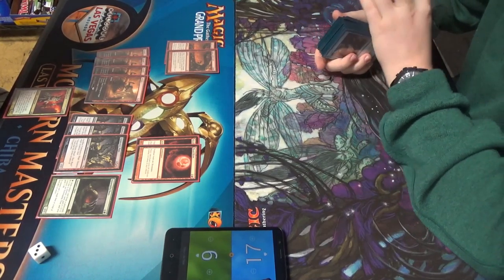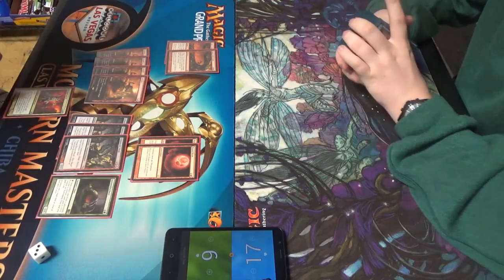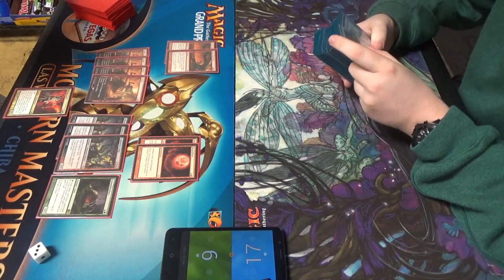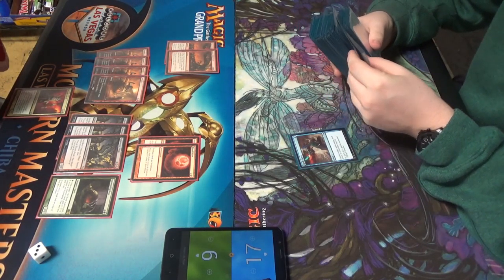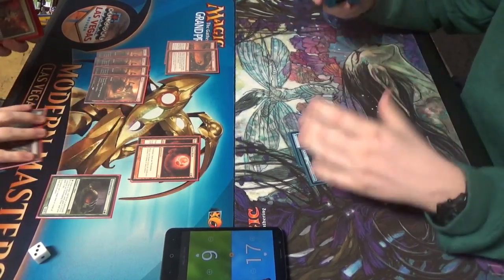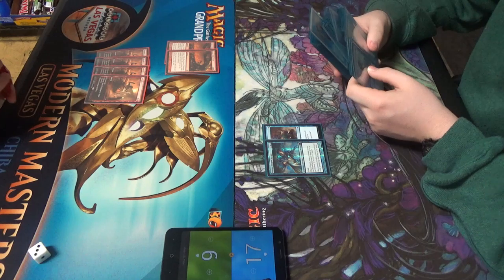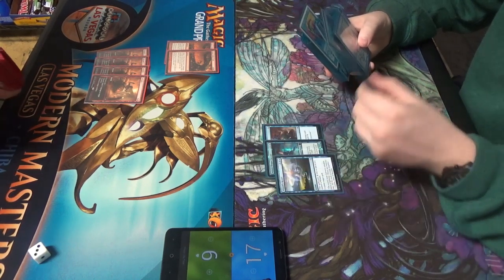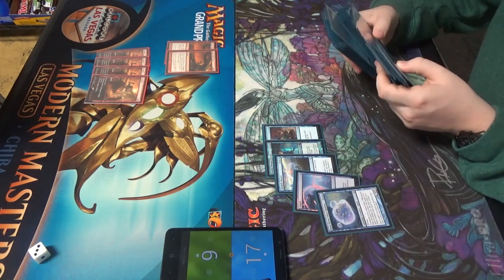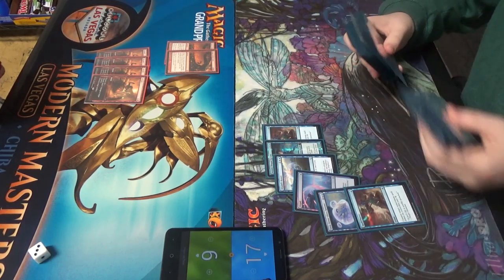Do you have land removal? Like Molten Rain? It's Stone Rain — it just didn't want to show up. Fulminator Mage, Blood Moon. I got pretty lucky to get all of my Vials every game against the Blood Moon deck, which I was getting screwed on lands most of the time. If I didn't have the Vials, if you get an Abrade on turn two against my two-lander on turn seven, I don't think I would have won that one.